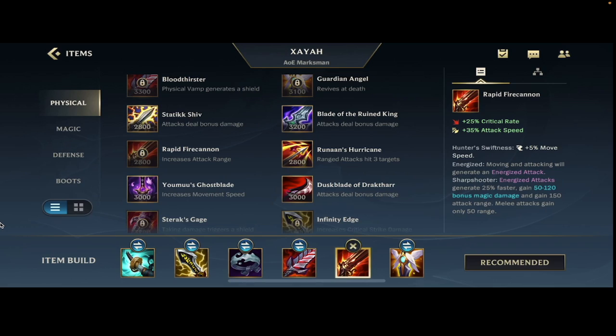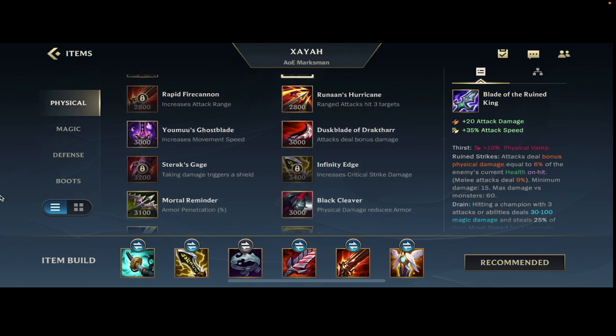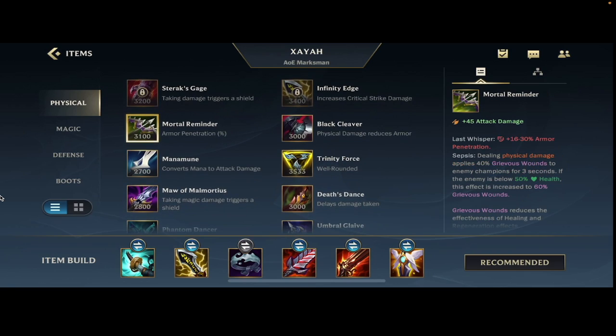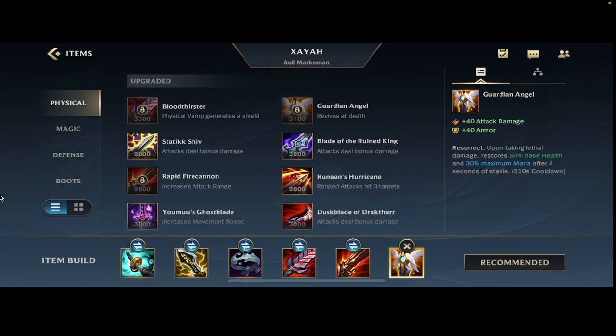You could go Rapid Fire if it's really hard to get close to people and you need to apply the Storm Razor passive, but typically gonna go Bloodthirster, then Rapid Fire fourth. You could go Statikk Shiv if they're grouping a lot, or Mortal Reminder if they have a lot of healing or started building more armor. The last item, GA, is a safe one — you'll already have 100% crit, so if you don't go GA, maybe Blade of the Ruined King, Mortal Reminder, or Maw of Malmortius if they have a lot of magic damage.